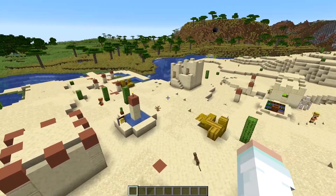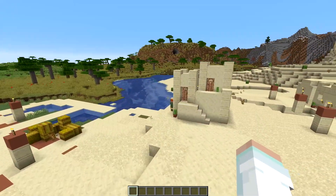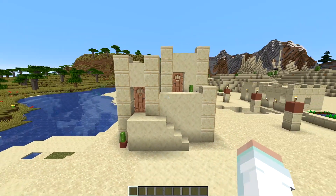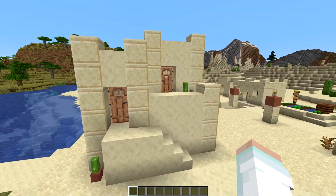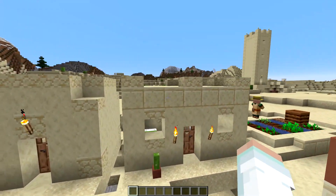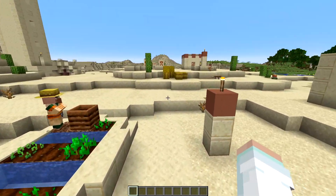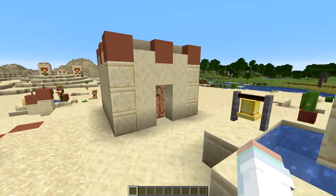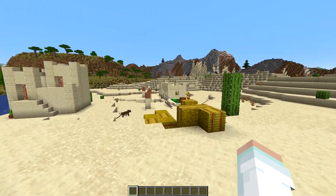Desert villages in Minecraft, in my opinion, are some of the most impressive in the game. The structures that are in place are awesome. I love the different shapes, the height variations that you can get, the colors that are added in, the difference in blocks and textures that is used. I think this definitely makes a lot of sense for the world and they're one of my favorites to come across in the game.